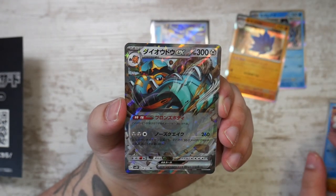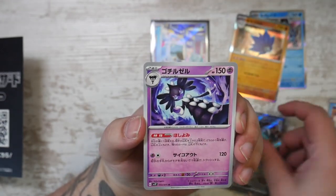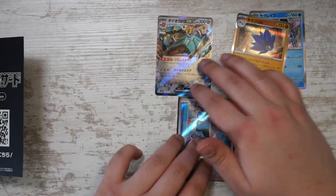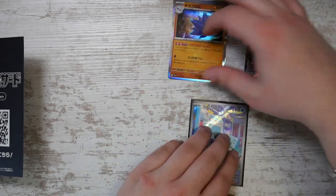Speaking of alternate arts — we have a Copperajah. Really cool. And a Gothitelle. Our first EX card. Let me put this somewhere here and make sure the light isn't in the way. Why don't we put the rares over here.